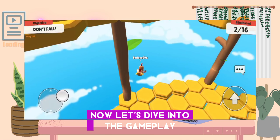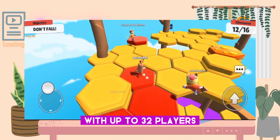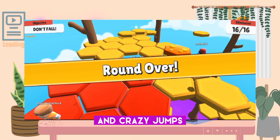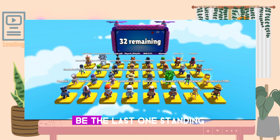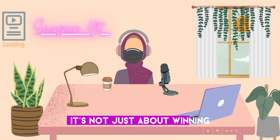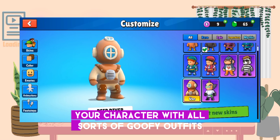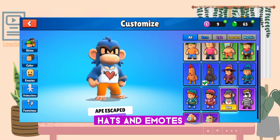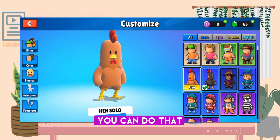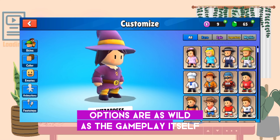Now let's dive into the gameplay. StumbleGuys is all about surviving obstacle courses with up to 32 players. The courses are filled with swinging hammers, rolling boulders, and crazy jumps. Your goal: be the last one standing, and it's not as easy as it sounds. But it's not just about winning. StumbleGuys lets you customize your character with all sorts of goofy outfits, hats, and emotes. Want to run through an obstacle course dressed as a pineapple with a chicken hat? You can do that. The customization options are as wild as the gameplay itself.